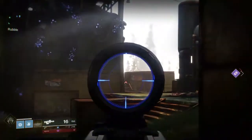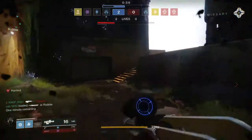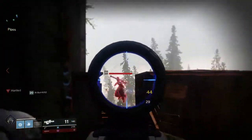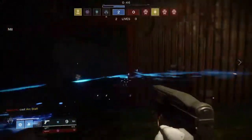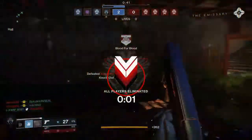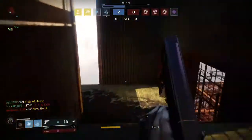The last tip is to be very smart with your super usage. When you have a very comfortable lead in lives for a round, you really want to hold onto your supers — a lot of times people blow their supers when they're really not necessary. On the other side, when it's just about hopeless that you're going to win a round, you also want to save your supers. Just yesterday, a guy tried to 1v4 my team with Arc Strider for no reason, and another time two guys in a 2v4 with no lives left used both their supers, didn't kill anyone, and even if they had, it really wouldn't have gotten them anywhere.